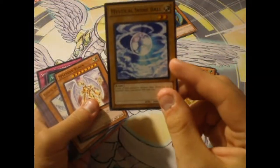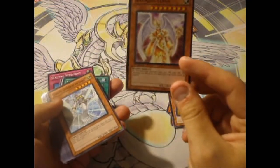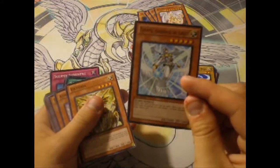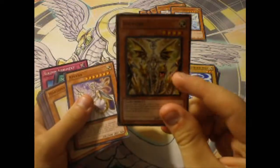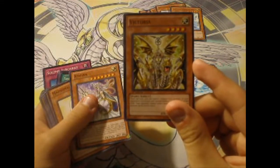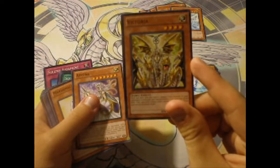Shine Balls — you need this with the Agent of Creation. Splendid Venus — not so good so far, but do hold on to it. It's a very cool reprint. Tethys — there is actually a turbo deck with Tethys, so hold on to your Tethys. Victoria — this came out as a secret rare and it automatically went down to a common. I don't know why, Konami, but whatever. It is a good card against dragons.